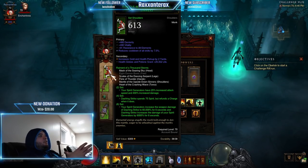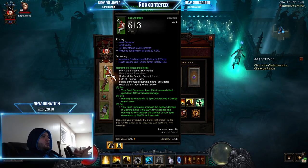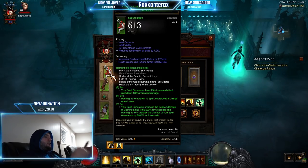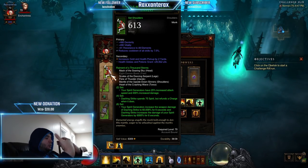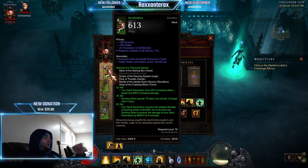We have the Raiment set, so let's look at the six-piece. Our spirit generators make our dashing strike do more damage and our dashing strike makes our generators do more damage. So we're gonna pretty much just dash and generate — that's all we're gonna do.